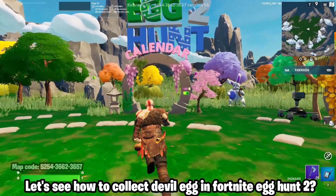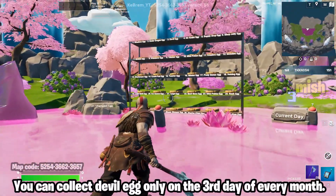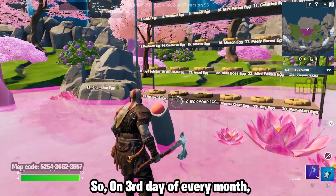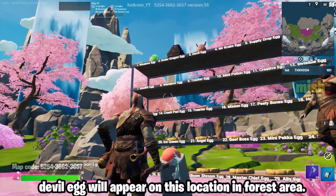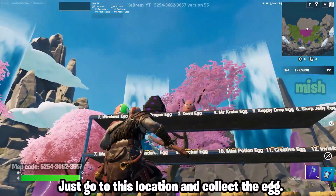Let's see how to collect the devil egg in Fortnite Egg Hunt 2. You can collect the devil egg only on the third day of every month. On the third day of every month, the devil egg will appear in this forest area location. Just go to this location and collect the egg.